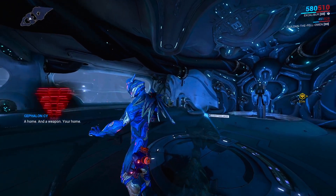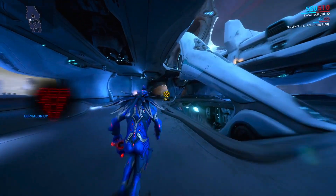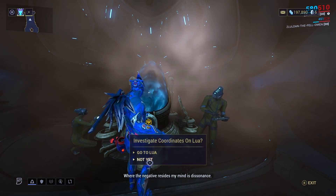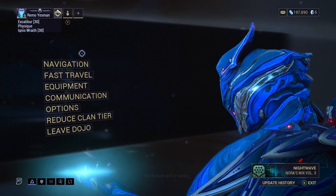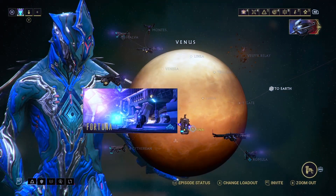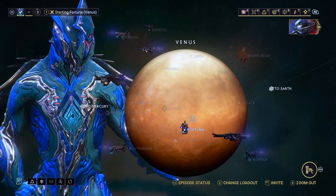Unfortunately, even though you have completed the Rising Tide mission, you don't have a key yet. At some point you're going to need to travel to the back of your ship — you'll see a little objective marker there and it'll prompt you to go to Lua to get your key. We're not going to do that right now though. Instead we're going to head over to Fortuna so we can talk to Ticker about getting a Railjack crew.